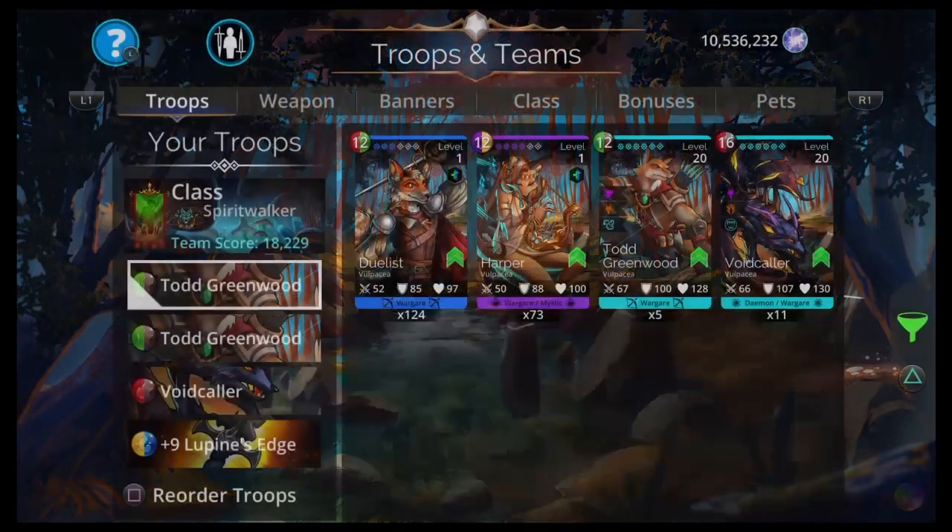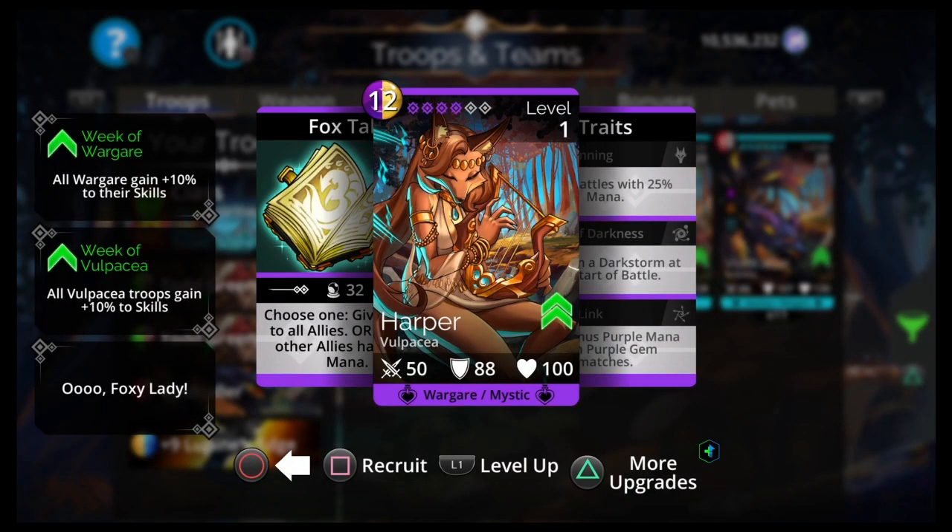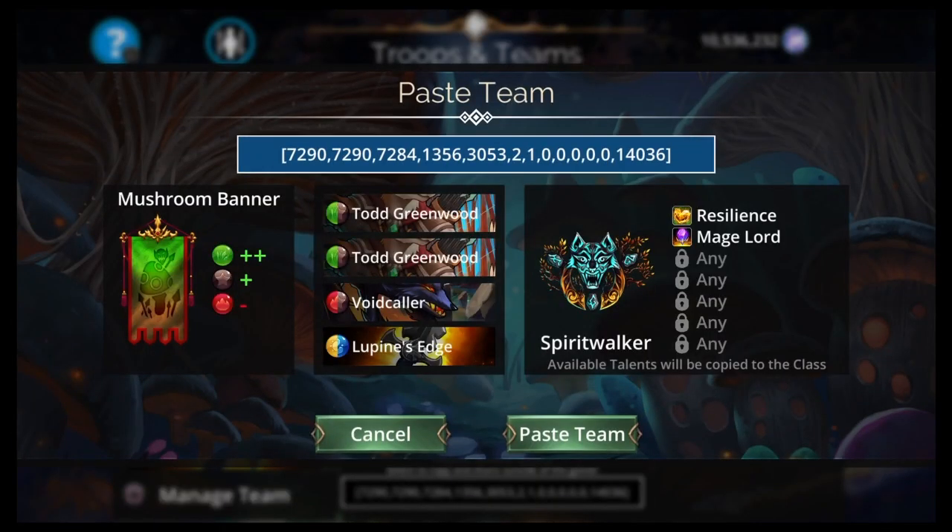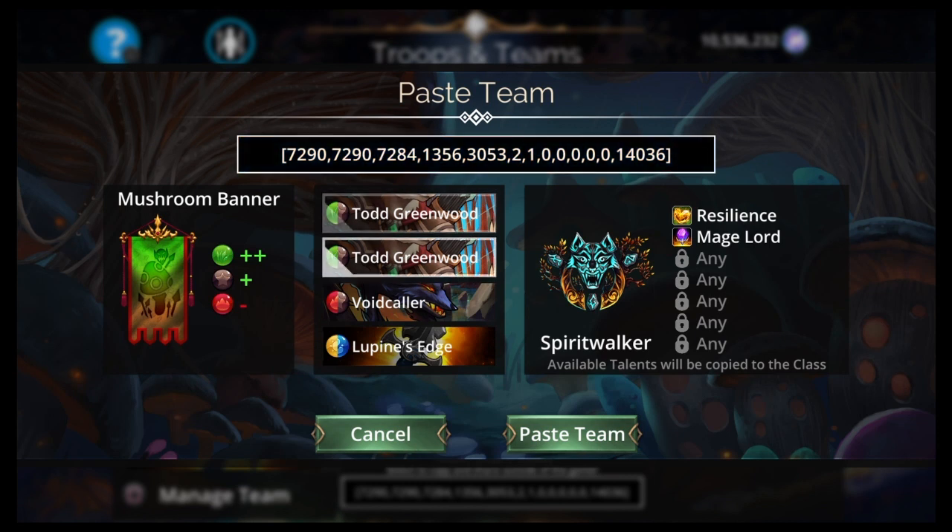The only other team I could think of is maybe three Harpers with a Dawnbringer — that'd be pretty good early. But why when you got Todd Greenwood who can loop the whole freaking event? Maybe Dawnbringer with three Harpers would be good as well. So there's two teams for you: a high level team and a low level team. We need green and brown. Dawnbringer would be good early — it would clear everything out in one shot, and she gives half mana. So that'd be the other team: Dawnbringer with Spirit Walker and three of the yellow-purple mana generator. But other than that, Todd Greenwood it all the way.